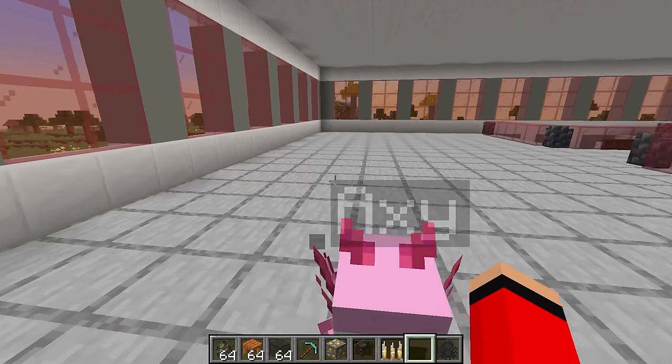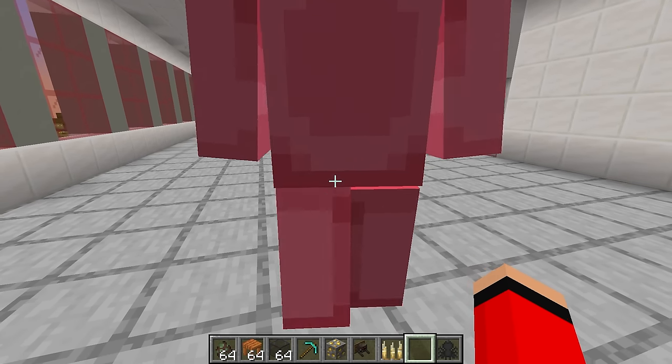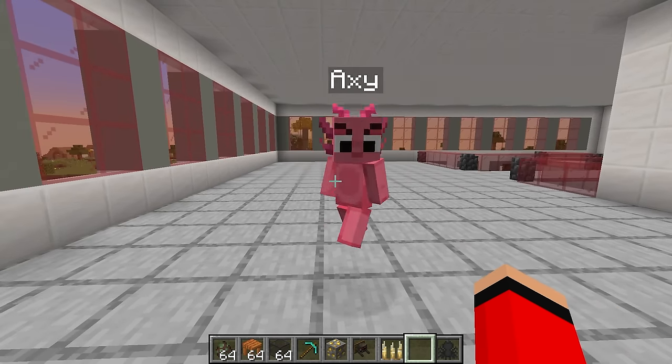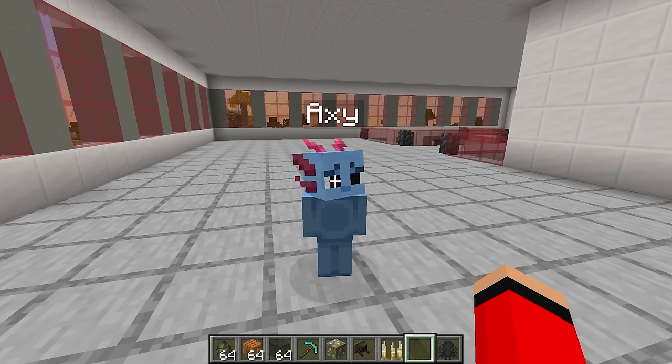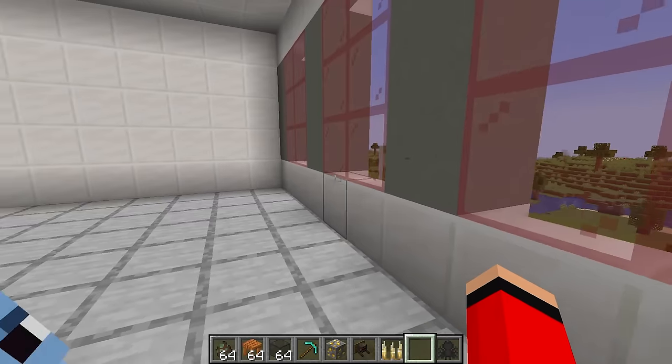That's exactly why we're gonna work on the scariest mobs build next. But Mongo, I can be super scary. Roar! I'm gonna bite you! Um, Axie, that's not scary. That's just cute. Wait, what? Really? You don't have to get upset over it, though. At least you look scarier than Woodo. He just looks like a bubblegum.